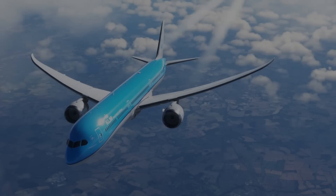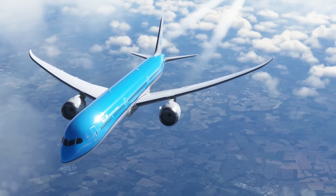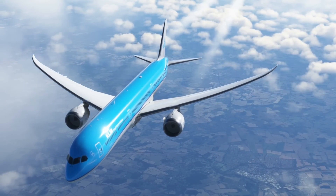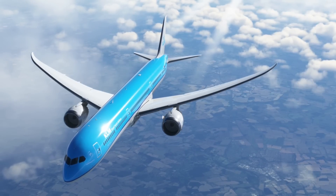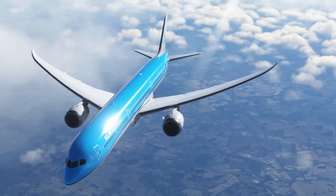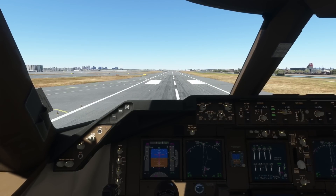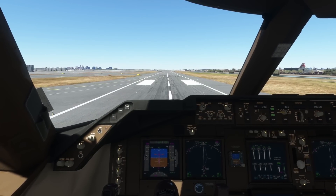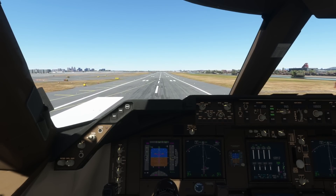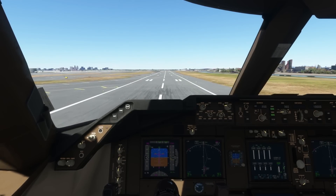Credit where credit is due — Asobo are currently overhauling many of their aircraft in collaboration with other developers with their aircraft avionics updates. For example, the 747 and the 787 are currently undergoing a makeover, and with the beta I have to say already they are brilliant, so much more true to real life. I've already made a pretty extensive video on it, and this beta is available on both PC and Xbox, making both the 787 and 747 incredibly fun to fly.